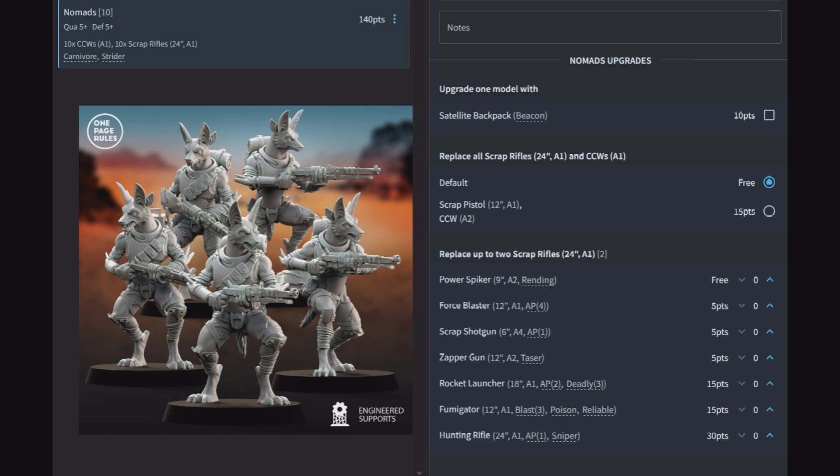The power spiker at 9-inch A2 rending is good for a unit moving forward — the short range doesn't affect you much since it's used the turn before you close into combat. Rending means the target is minus 1 to regeneration rolls and on a 6 it counts as AP4. The force blaster at 12-inch A1 AP4 is essentially a plasma gun — always good to have some AP4 sprinkled around.